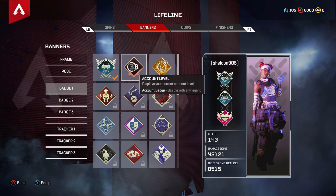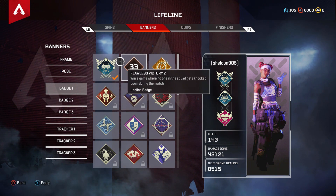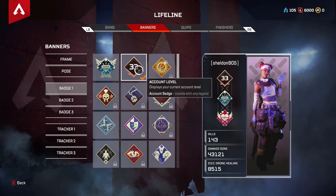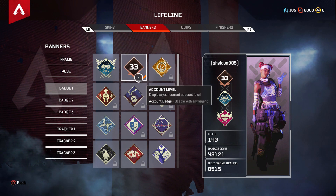To equip one, I'm going to replace my top one for this example. You can go over and click A or X. Simply just click on that one and it will equip it and replace that. And the next game I start up, my banner will show my level.